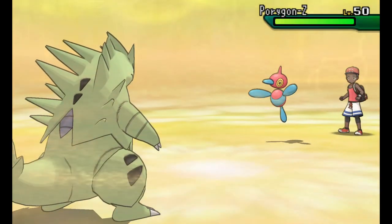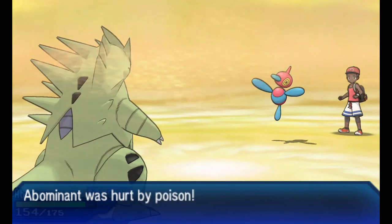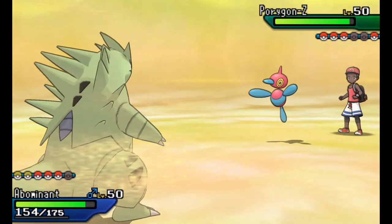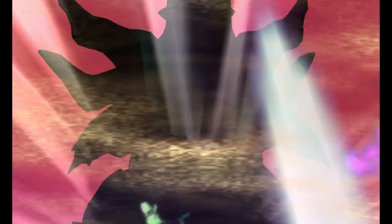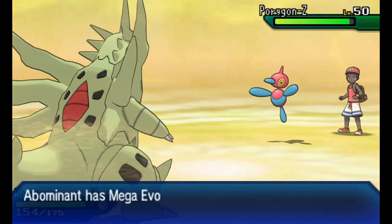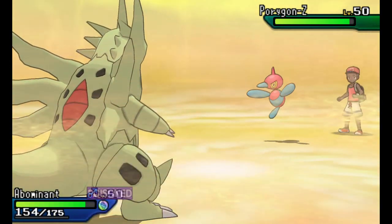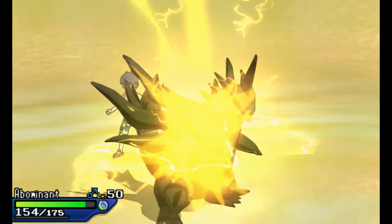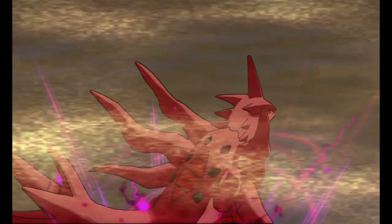My Mega Tyranitar's moveset is Dragon Dance, Fire Punch, Stone Edge, and Earthquake. I went with Earthquake because the one weakness of this team is Magearna. Mega Tyranitar is not the best answer to Magearna because it's weak to Fairy-type attacks, but if I get a Dragon Dance off I can take it out with Fire Punch or Earthquake. I'm going to go for Dragon Dance because I know Porygon-Z can't really do much to Mega Tyranitar in the sand.